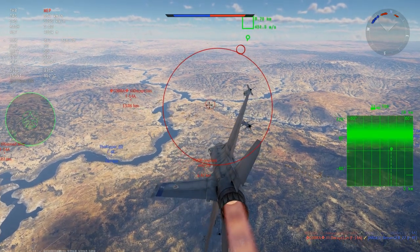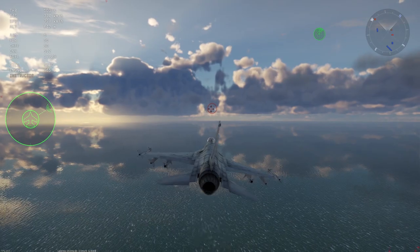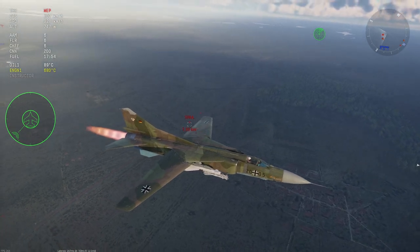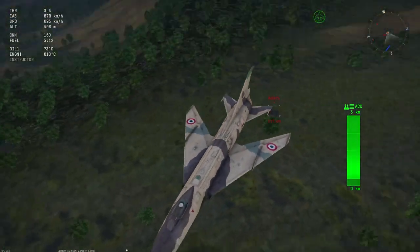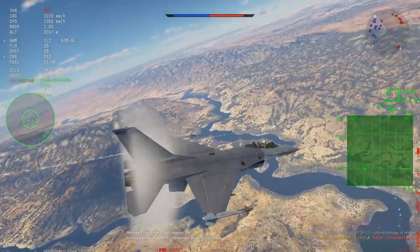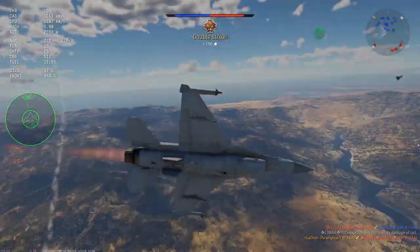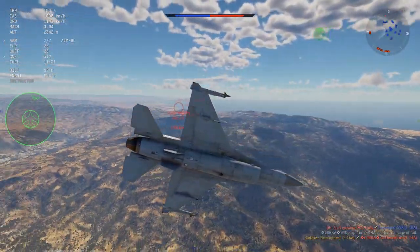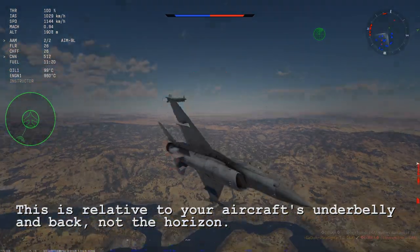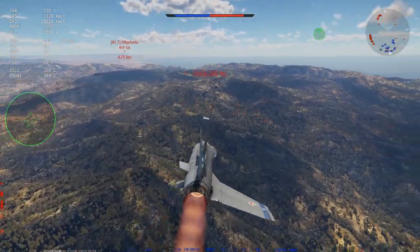It is worth noting there are different kinds of radar warning receivers modeled in War Thunder, each with varying degrees of complexity. Some show precisely what direction the emission is coming from, others show roughly what position the emission is coming from, and others might only be able to see backwards. To this extent, some aircraft have more useful RWRs than others, so it is worth knowing the features of yours. It is also worth noting that radar warning receivers have a blind spot in the shape of a cone approximately 45 degrees above and below the wings of the aircraft. If an emission falls into those dead zones, either through maneuvers or an attacker shooting from too high above or below the aircraft, the radar warning receiver will not detect the emission and will not produce a warning tone.